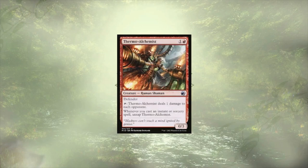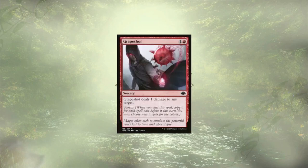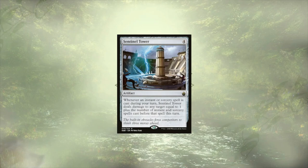Thermo-Alchemist can be tapped to ping each opponent for one, and whenever we cast an instant or sorcery, we get to untap them — a mini Electrostatic Field, if you will. Rielle, Storm Conduit is going to pass out damage on both cast and copy to a target opponent or planeswalker, and has the ability to copy one of our instant or sorceries per turn. Grapeshot is leading the pack of remaining direct damage effects, and has the potential to really just end the game depending on how many other spells we've already cast, especially with our ability to copy our spells. Last up is Sentinel Tower, which is going to deal one damage plus one for each instant or sorcery we've already cast this turn to any target. Those numbers add up really quickly, and we could use them to either remove creatures that are key pieces for our opponents, or remove players once their life is low enough.